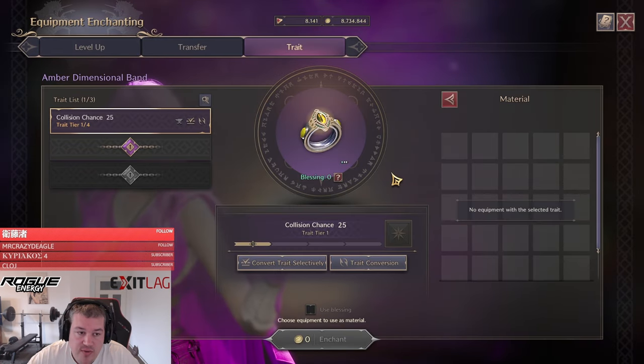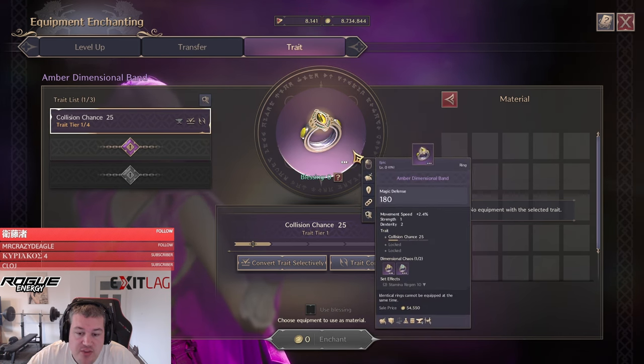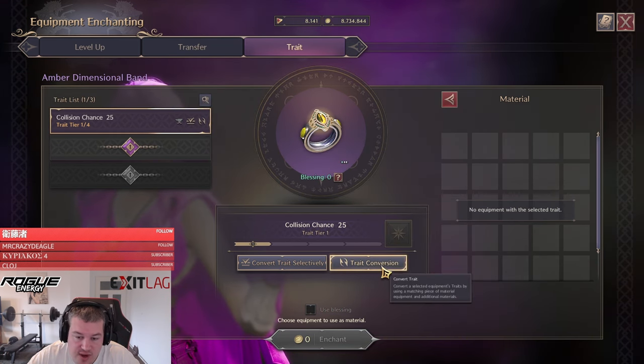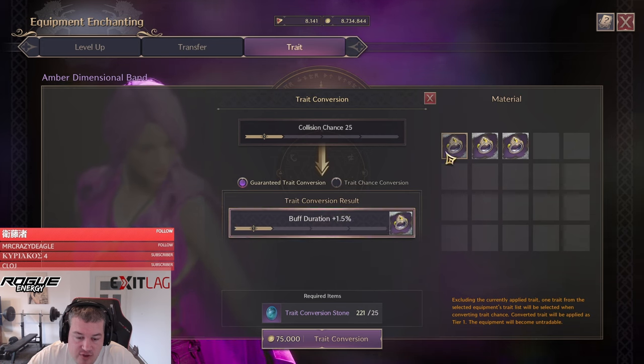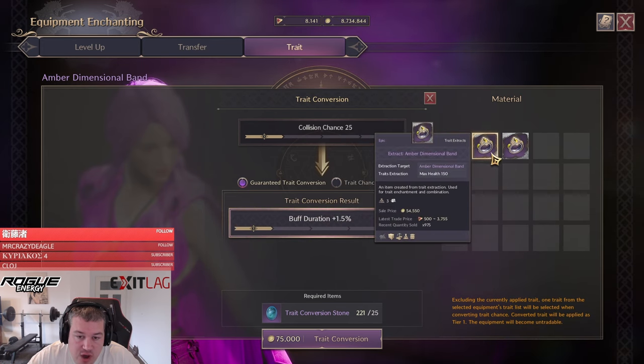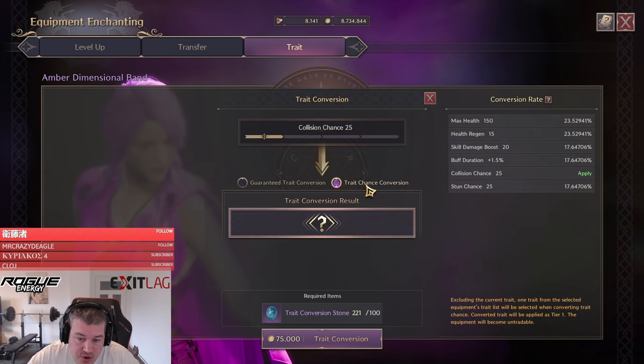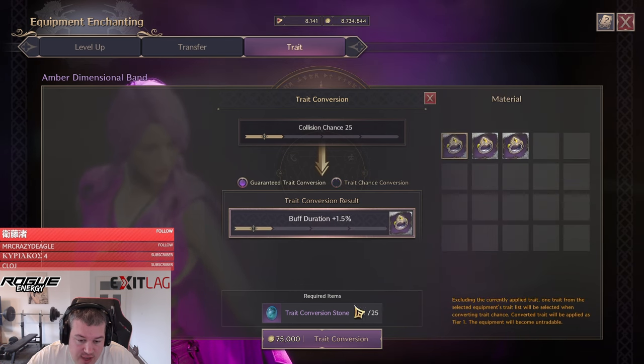Now, when we go into the trade window, it would usually be quite expensive to roll and the trade you get is random. But since we've purchased the trade already and we're going to use a trade conversion stone, we can now change it into our purchased trade right away at just 25 conversion stone cost. It does not cost us trade unlock stones, compared to trying it by chance which is 100 stones.